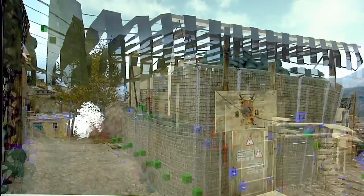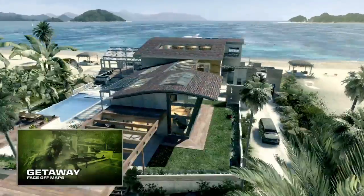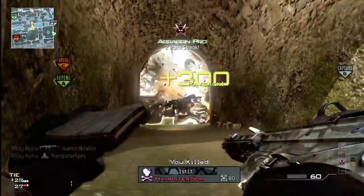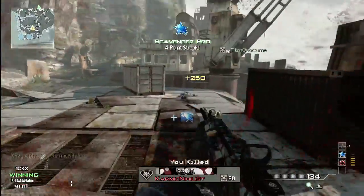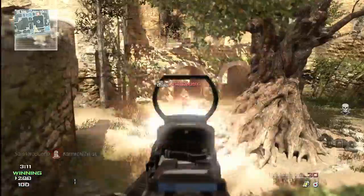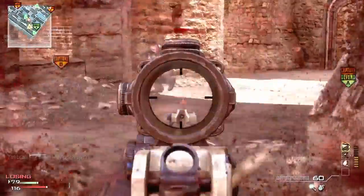We didn't just create a new mode to play on all the other maps. What we wanted to do was create a new game style. We've made maps that are purposefully built specifically for this play style — and that's something we've never done before. The maps are smaller. You don't spend your time running around looking for the other person. Engagements are quick and happen relatively fast. The combat is right around the corner all the time. It's super intense.